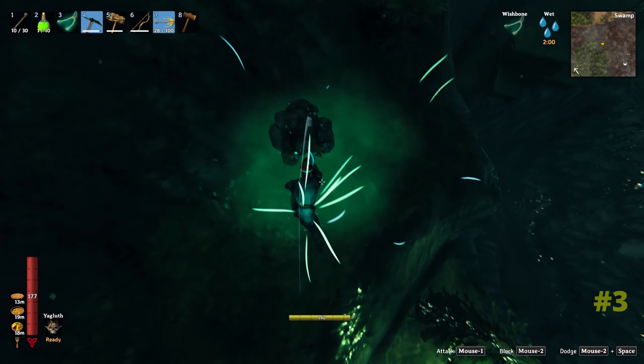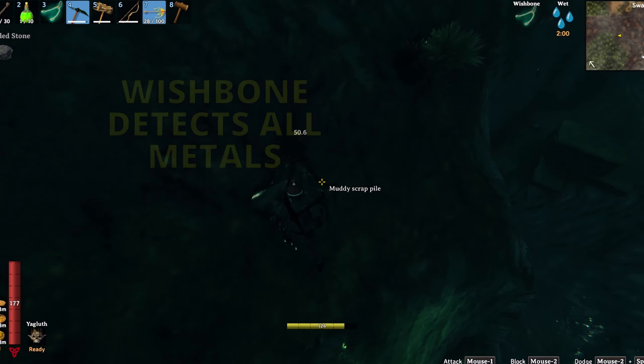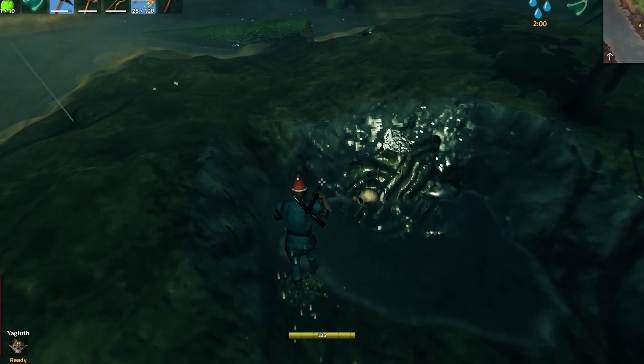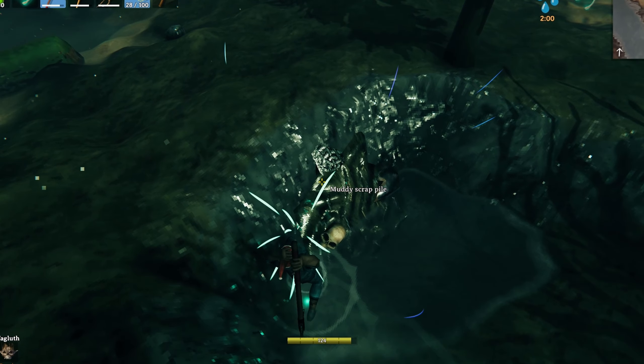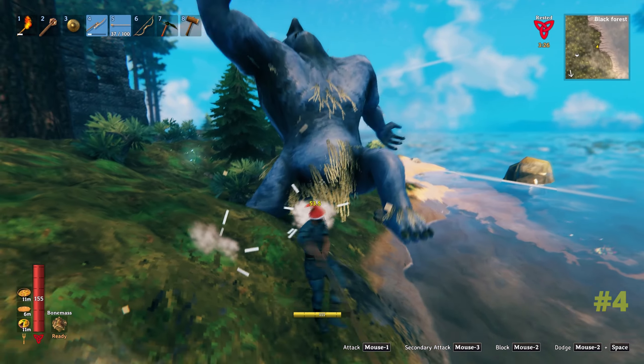After you have defeated Bone Mass in the swamps, keep the wishbone equipped that he drops because it detects any form of metal. It will also detect mud piles with scrap iron for you. This is a great way of picking up additional iron and not being solely dependent on any crypts you find.